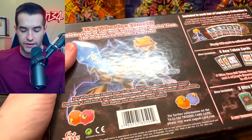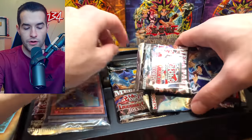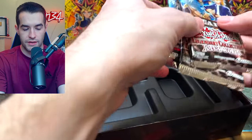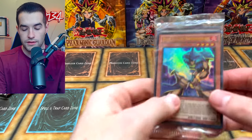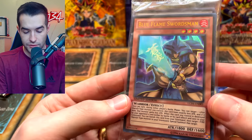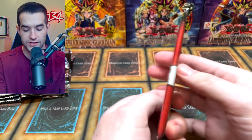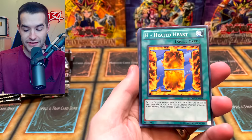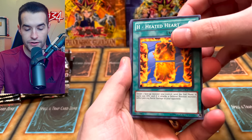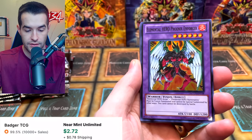I don't currently have the Kaiba one, so hopefully we can get that and do it in the future. Inside we have our 4 packs, then there's another one with our Blue Flame Swordsman. The game board is inside. He looks absolutely amazing. Now let's open our 10 packs and see which is better. First, Legendary Collection 2. This has not let us down - we have been very lucky with these. We have the H - Heated Heart, Six Samurai Yoriza, Elemental Hero Thunder Giant.